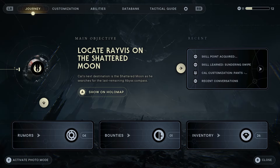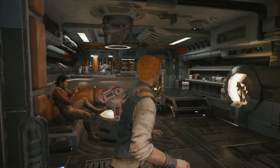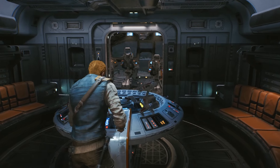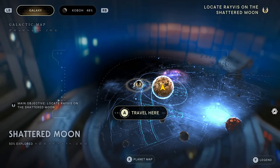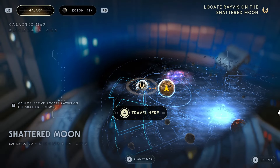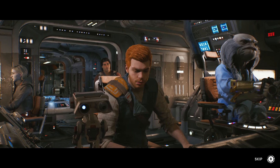This is a walkthrough of Locate Ravus on the Shattered Moon. In order to go to Shattered Moon, you've got to go to the Manus, depending on what world you're on. Go to your holotable — you've been here once before by this point in the game. Select Shattered Moon and travel there. Now we're just landing at Shattered Moon.